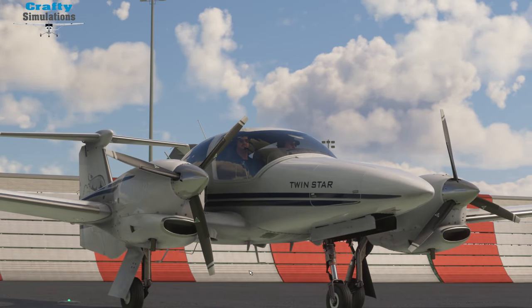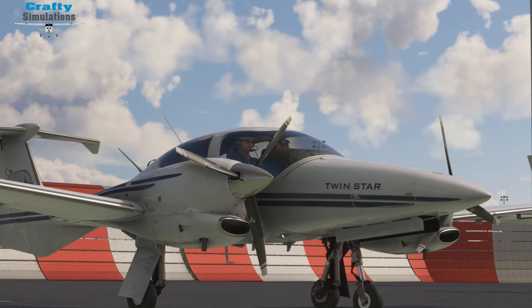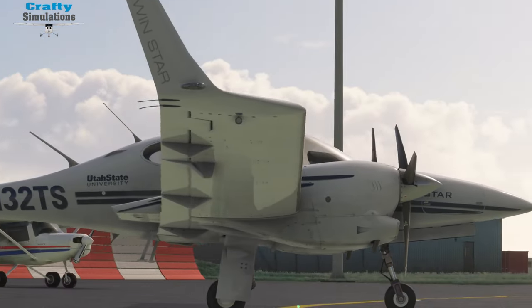In my humble, honest opinion, the DA42 by Cows is potentially the best twin-engined general aviation aircraft we have in the flight simulator right now, as of the date this video goes out. I'm not saying the other ones are worse — but I do believe this one has it all and I'm absolutely loving it. And this is from a company that never came out with anything else; this is their first aircraft and it's absolutely fantastic.